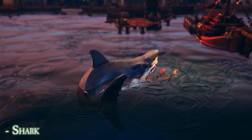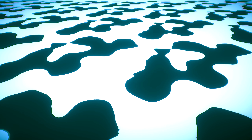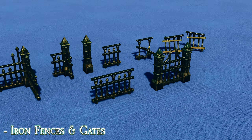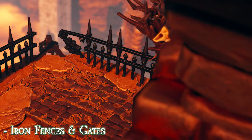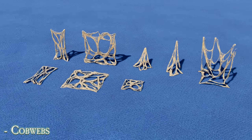Those beasts are way too alive for what comes next, as it's all treats and no tricks in this pack of spooky offerings. The Halloween special pack contains new iron fences and gates, as well as a set of cobwebs.